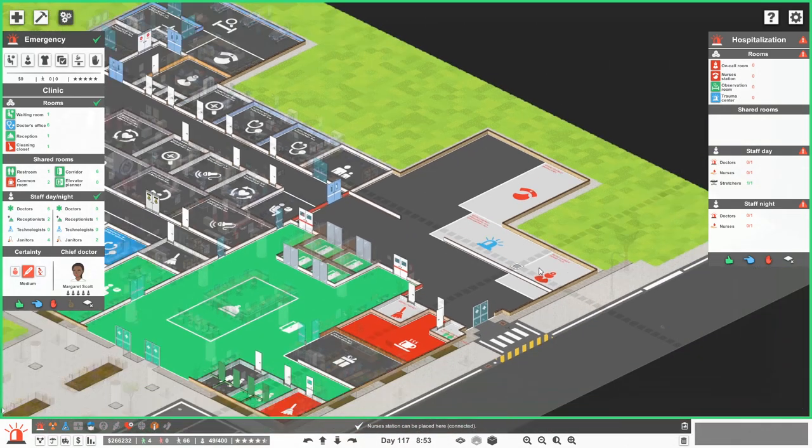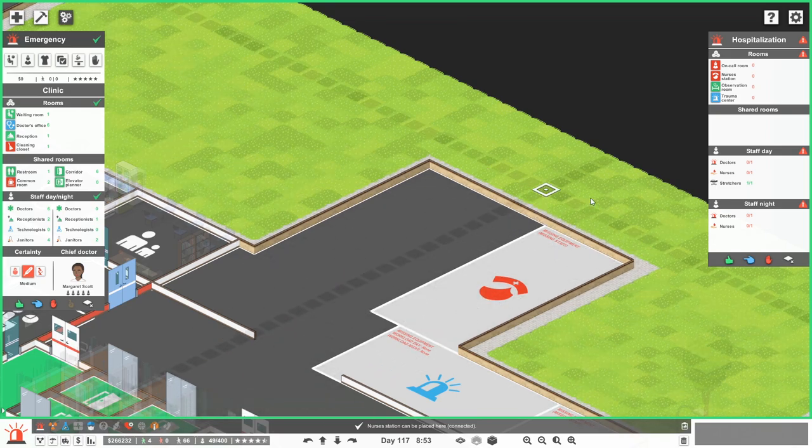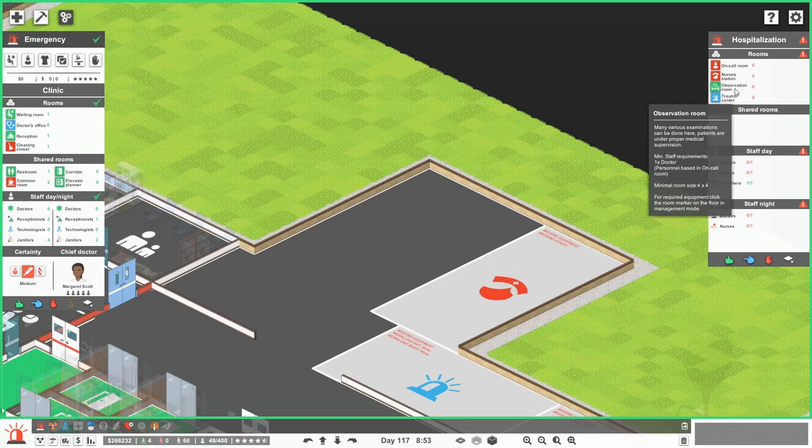The trauma center needs to be at least four by four. I'm going to go like a beast — there's a lot of room there. A nurse's station could just be all of this space here. And I want the nurse's station to actually not have any walls — I want them to look over at the trauma area, or the observation room.